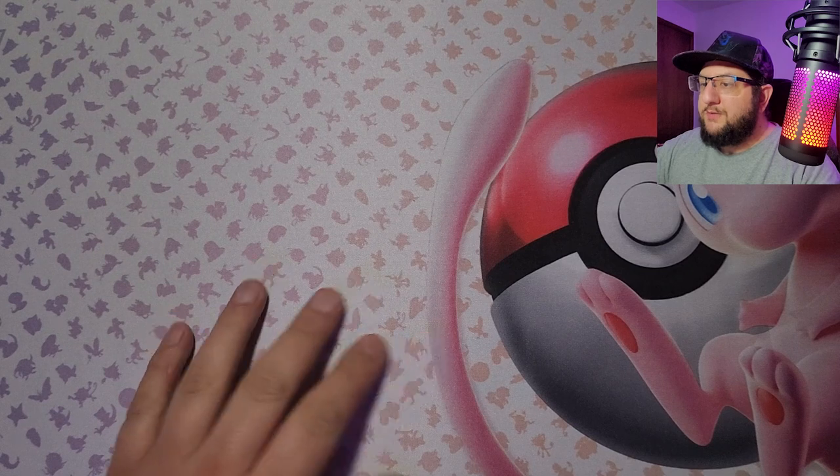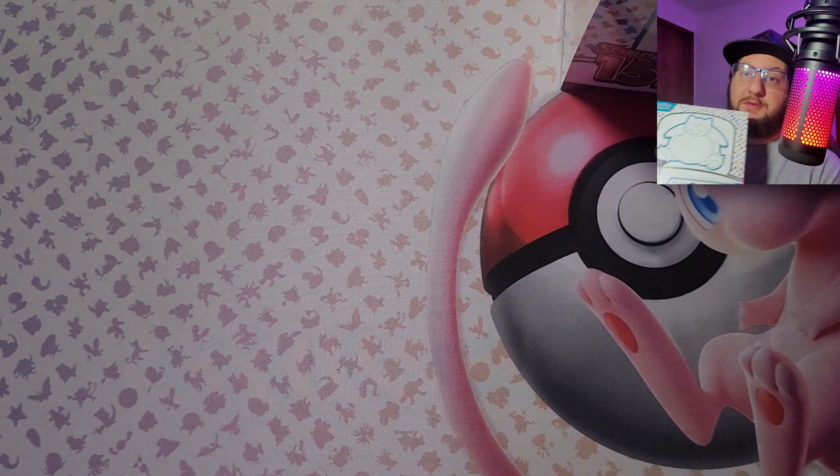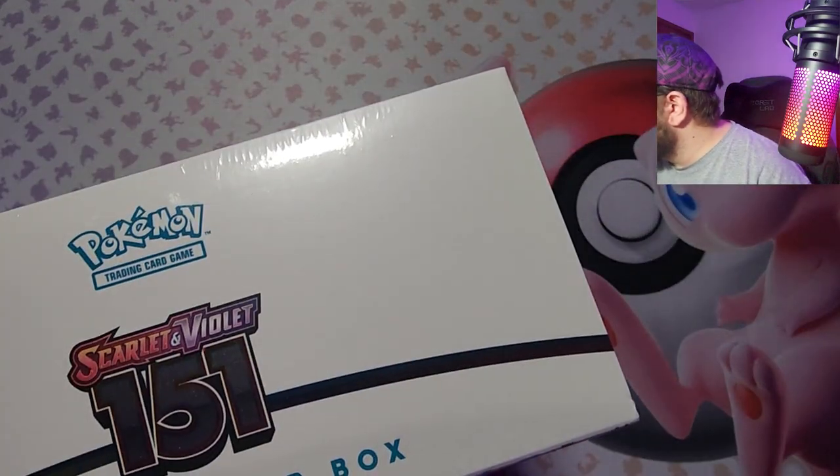Hey there guys, welcome back to Random Games Alex, I'm your host Alex. Today we've got the 151 mat that I opened last time — we're not gonna talk about the throwing of the old mat, but that was cool. Today we're gonna be opening up three boxes: three elite trainer boxes. We've got 151 number one, 151 number two, and Paradox Rift number one. I'm gonna start with an elite trainer box of 151.